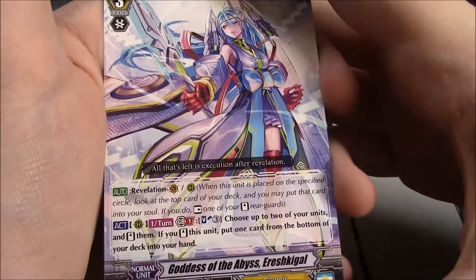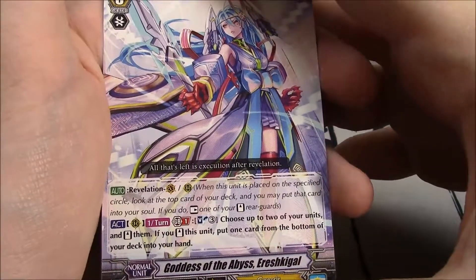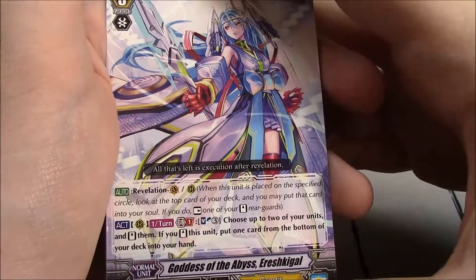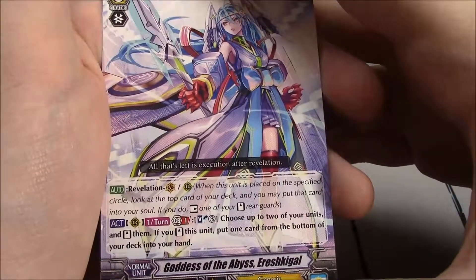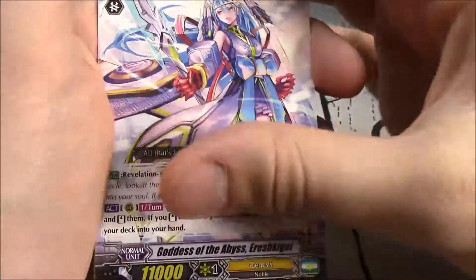Revelation, Vanguard or Rearguard — but that's not the important part. The important part is: act from Rearguard, once per turn, GB1, Soul Blast 3 — choose two units and stand them. If you stand this unit, put one card from the bottom of your deck into your hand. So you grab the bottom card of your deck and move it into your hand.